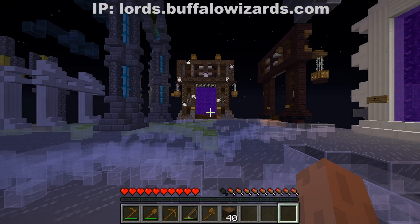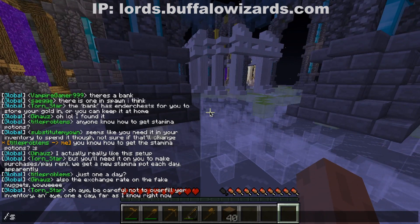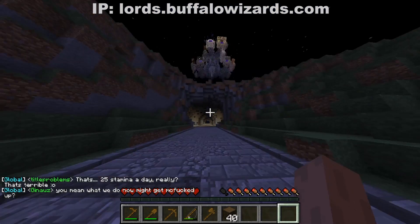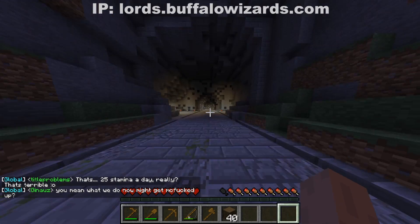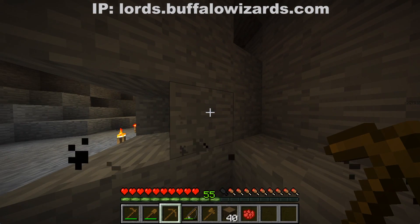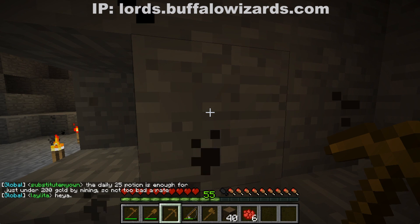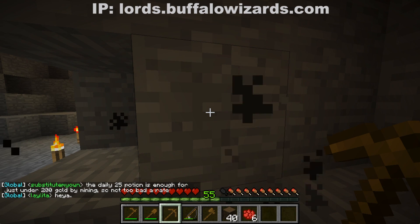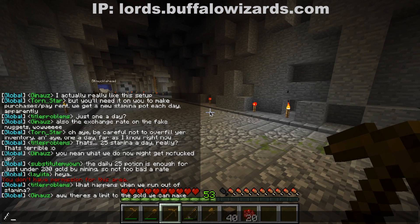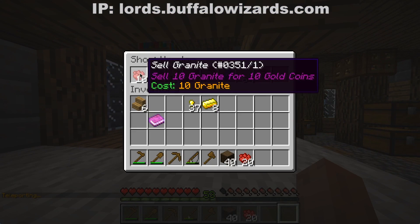First you go through the portal, and once you're in the cloud portal area just type /duck. Then you get to the mine, just walk in here, right-click with your pickaxe, and you get granite. Remember it sells 10 at a time, so once you have 20 go to spawn and sell your granite.